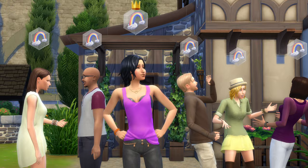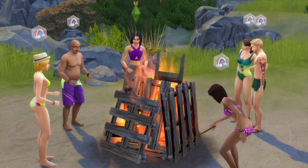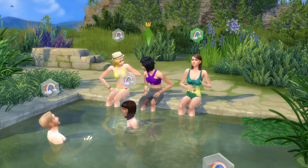You can begin a club gathering anywhere, at any time, where you lead the action. With just one click, the Free Spirits can chill at a bonfire or cool off at a natural pool. Doing the things your club loves will earn you points, which can be used to gain gameplay perks like skill boosts and social bonuses.